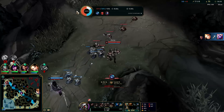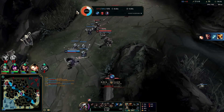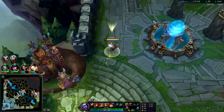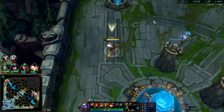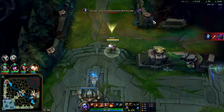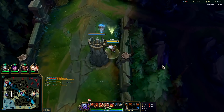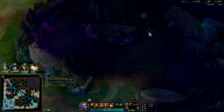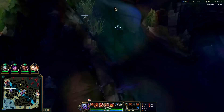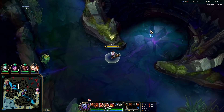Comparing Tristana to other off-meta ranged junglers like Ezreal, Caitlyn, or Kog'Maw jungle — her damage output is a bit lower than Kog'Maw's, but she's a lot more mobile. She has better self-peel tools with her jump resets and her R than Kog'Maw has, but his damage is higher. She's one of the better off-meta ranged junglers because of her jump mechanic — it's really hard to match that with any other ability in the game.